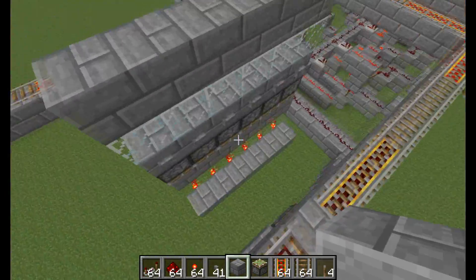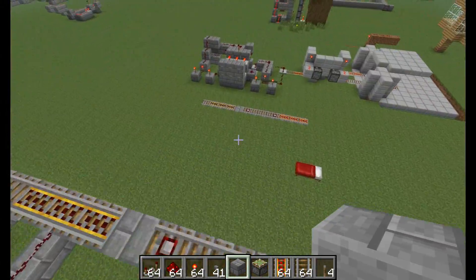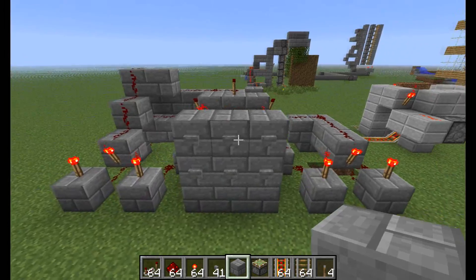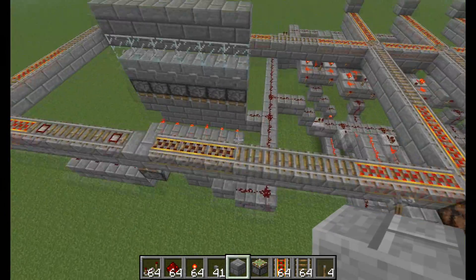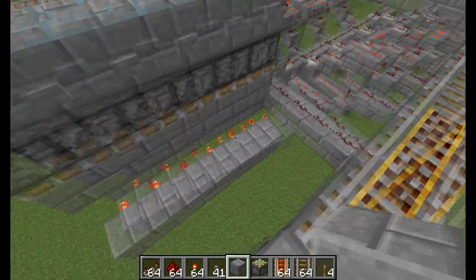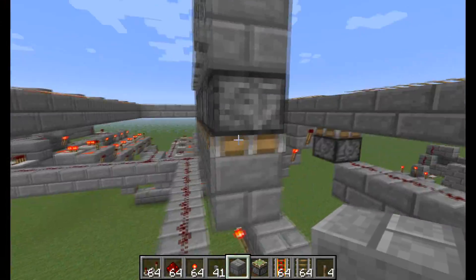Firstly, what it does is it cleans up the button area. It's so simple and clean over here, whereas on my server it looks something more like this — just a complete mess. But over here it's so clean. As a matter of fact, you don't even need these pistons or that row of torches down there. You can have the dust just below these buttons here and it'll work just fine.